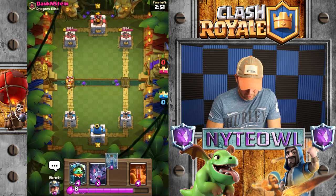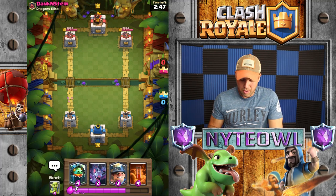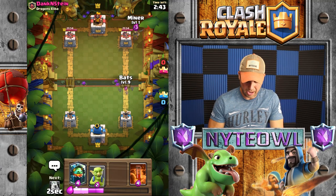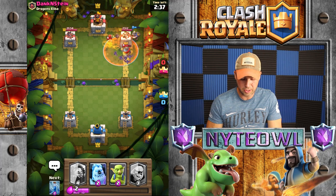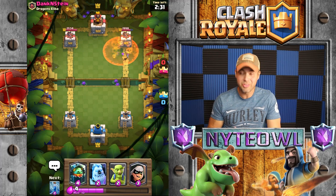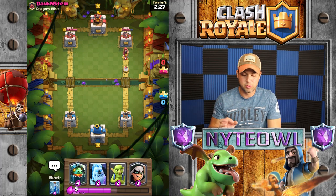I'm just gonna Zap that — I don't want to think about it, could have thrown the Inferno Dragon out there. Going like this — oh, I didn't even need — actually I think that worked out really well. Bats are gonna take that out and get a few more hit points on the tower. Now the question is what does he have for us?